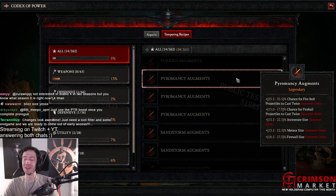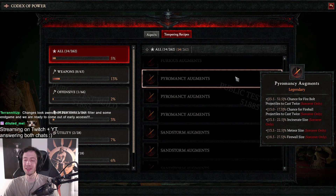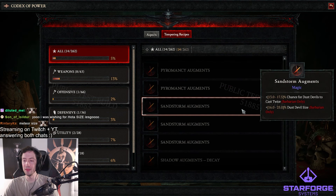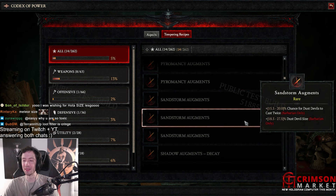Fire bolt — I'm really excited to try a firewall fire bolt build. Incinerate size with the triple beam could be fun. I guess if you can shotgun with incinerate it'll be fun. Meteor size — that's also good because you get more overlaps. Chance for dust devils to cast twice and dust devil size — they really like dust devils here.